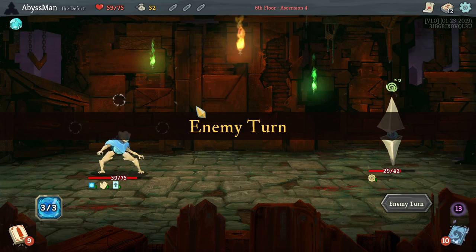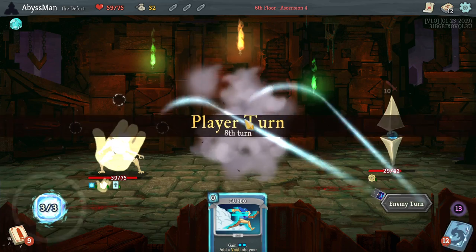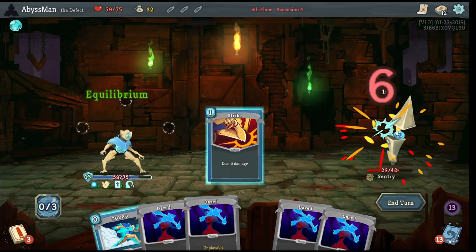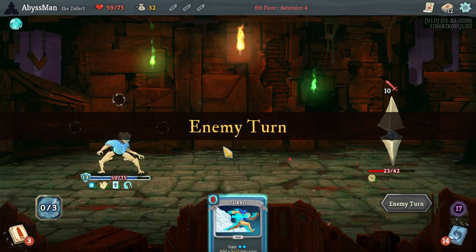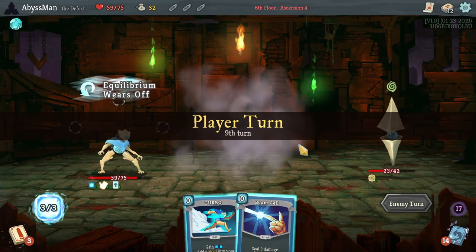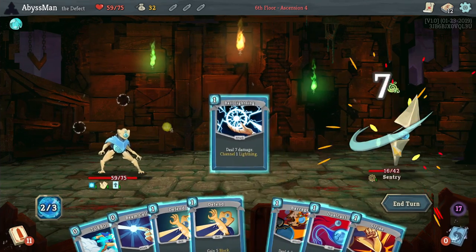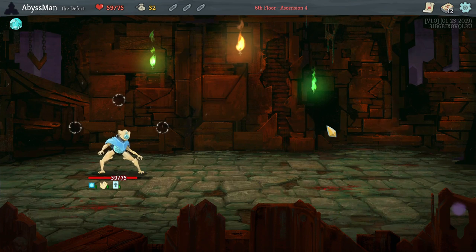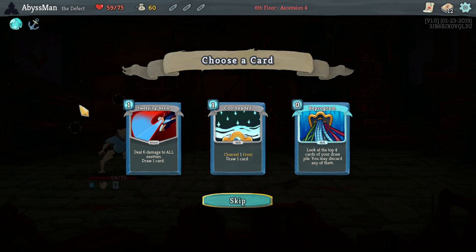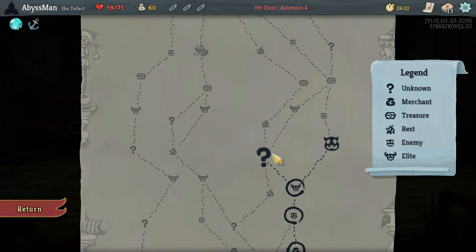Our hand is full of cards. So activate Equilibrium to avoid taking damage. Ball Lightning into dual cast — nice. We get a card that can be pretty useful. We program at zero, so that'll be useful.